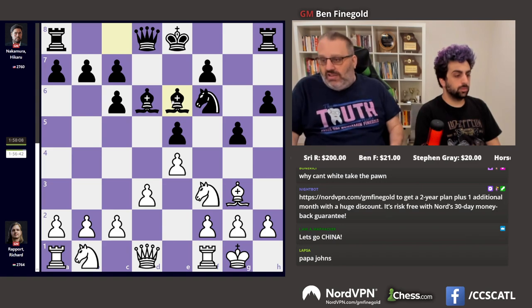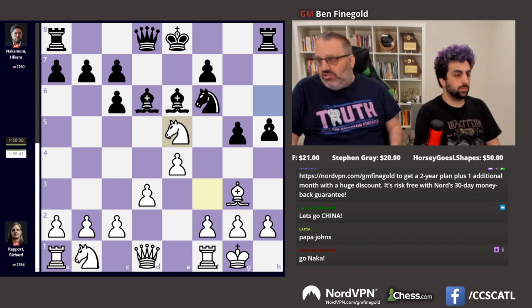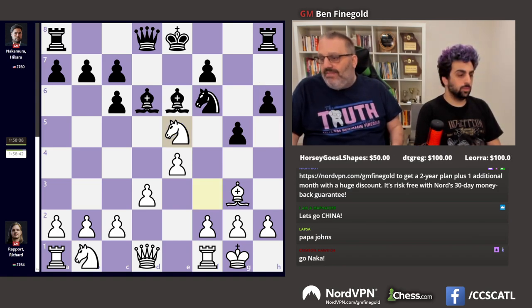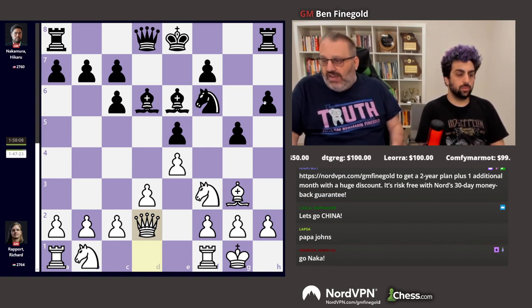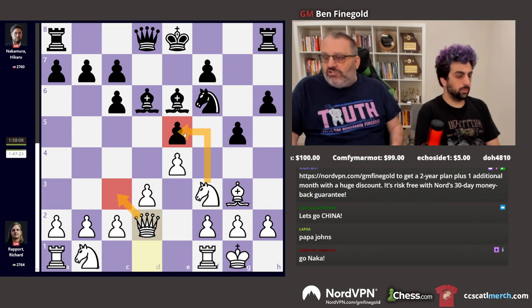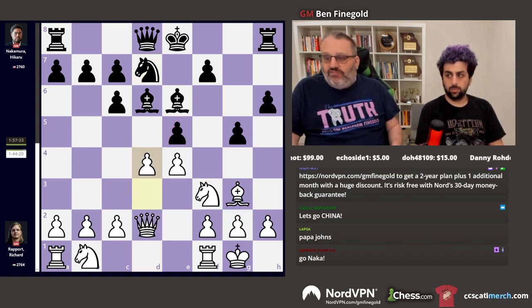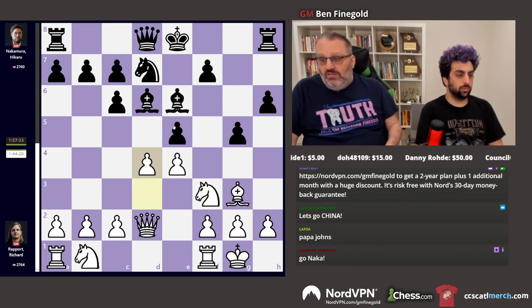Rapport started thinking: if you take the pawn, let's say with the knight, then h5, threatening h4. The engine says black is fine with his pawn sacrifice. So instead he played queen d2, which is engine-recommended. The idea is: I don't want you to play h5, and I want to play queen c3 and put pressure on your pawn here. Naka played knight d7, Rapport played d4 — all recommended by the engine. Queen d2, d4, put pressure here.